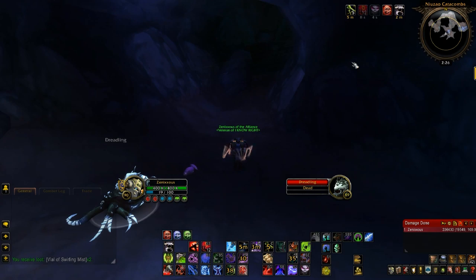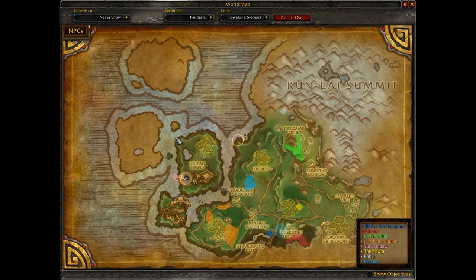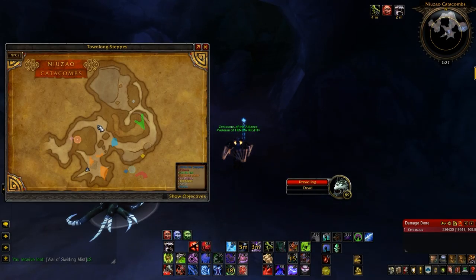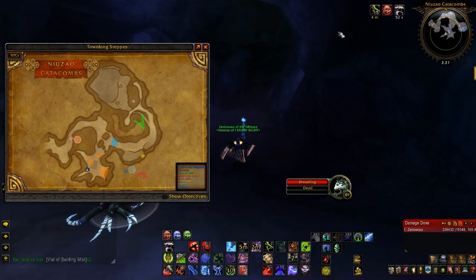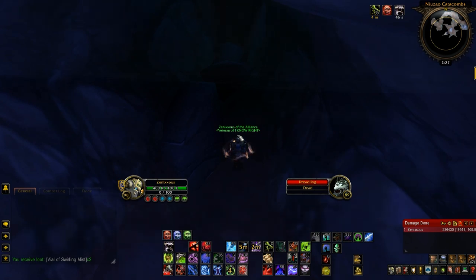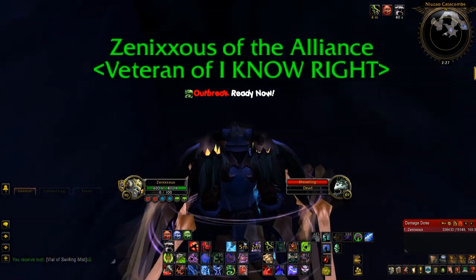For the 14th item, it's in Townlong Steppes in a cave. Go to Shado-Pan Garrison, cross that bridge, and go to Niuzao Temple. Directly to the west of Niuzao Temple there's a cave. Once inside it's fairly easy to find — go through the cave and take a right when you first get the chance, come down to the area I'm at right now. It's going to be stuck in between these rocks. I don't remember exactly what it's called, but you get a large chunk of experience and it sells for 100 gold.